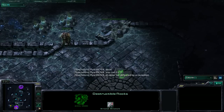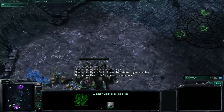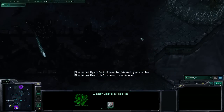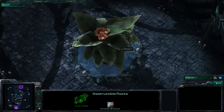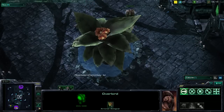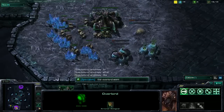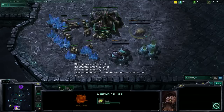I think just going Mass Roach would be pretty good on this map and breaking the rocks, or like Zerglings. Just attacking from all different angles. Destiny appeared to have gone for the 15 pool and delayed 15 gas. Our yellow Zerg, Asgard, went for the 15 hatch again.